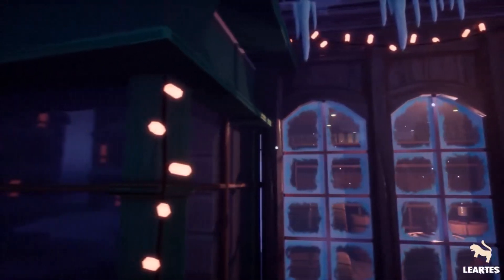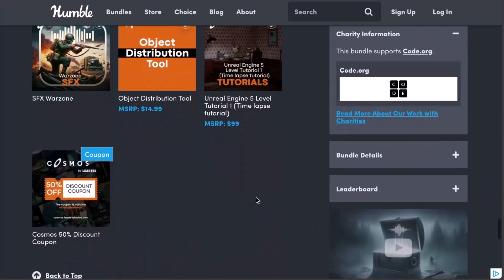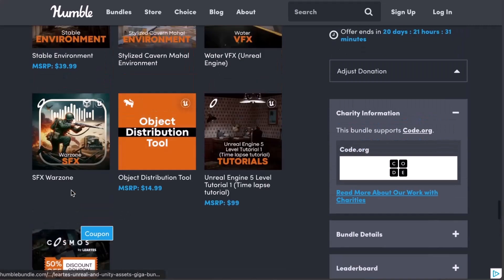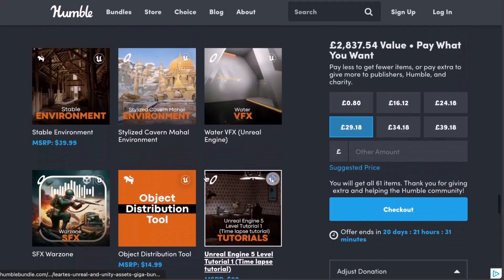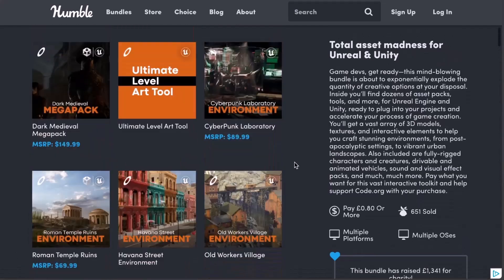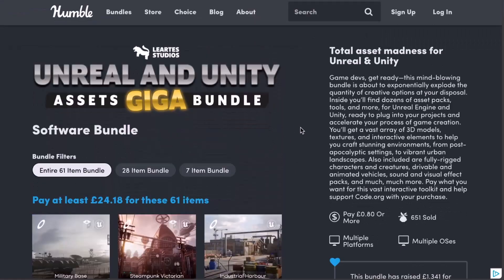It is quite interesting to see that the folks at Lear Test and also the folks at Humble Bundle are giving all of these things out almost for free. More so, there is also an additional 50% coupon code right here, and this coupon code is for anyone who would like to make purchases on the Lear Test website. Despite the fact that you're getting all of this, you're also getting this 50% discount code that can give you half the price of any course or any stuff that you're purchasing from them, which is highly welcome.